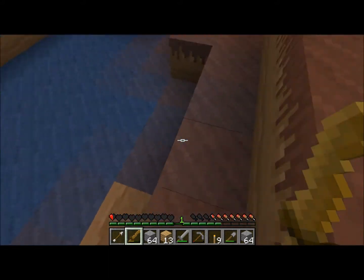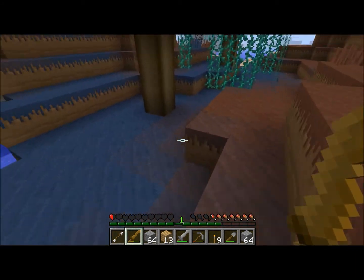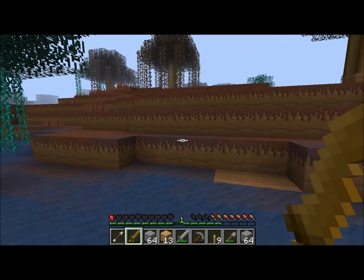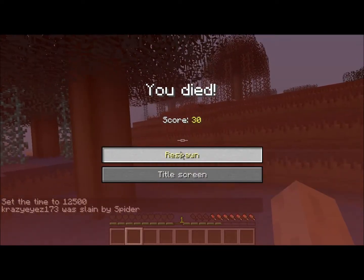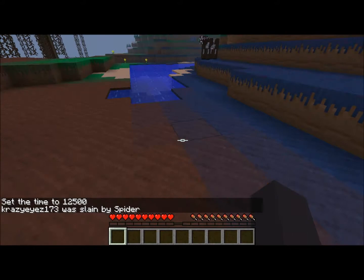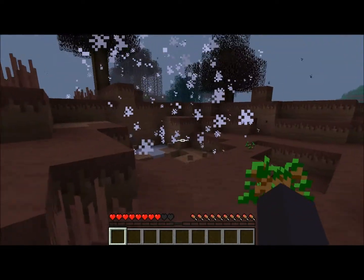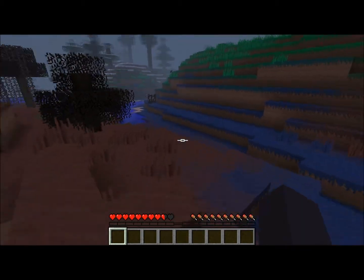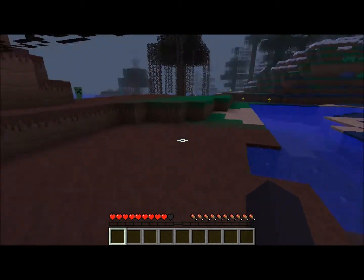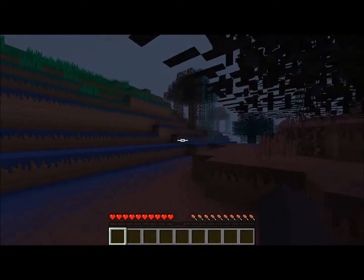That's an ugly grass color — nasty. Another command: I'm going to do forward slash time set night — boom, it set it to night. And I knew that was going to happen — as soon as I said it's night, a creeper came out and killed me. It was a damn creeper! I lost my way — stupid creeper came and blew me up. And if I do it again: forward slash time set day. So those are what the commands are.